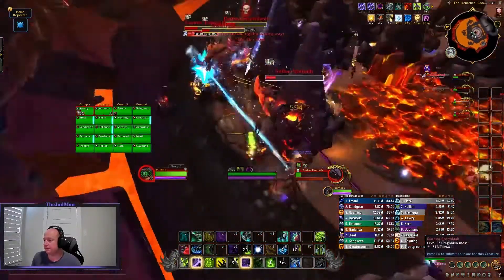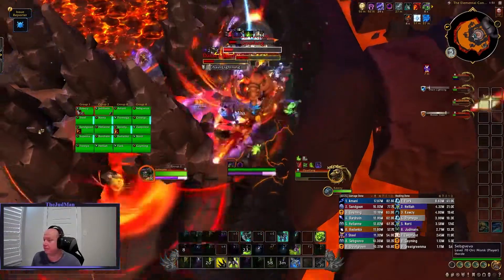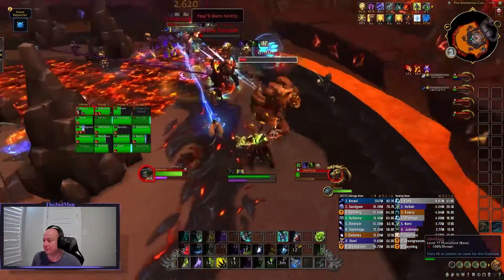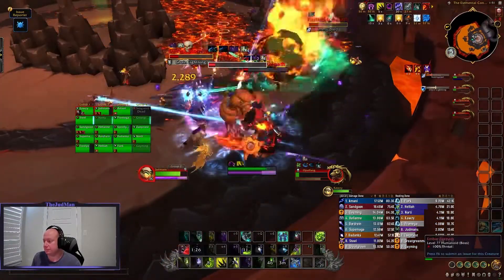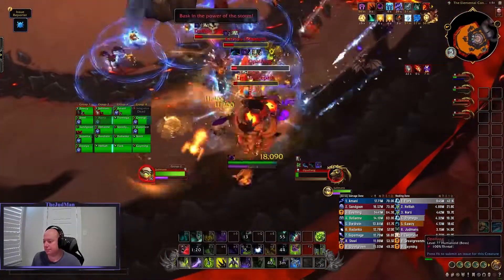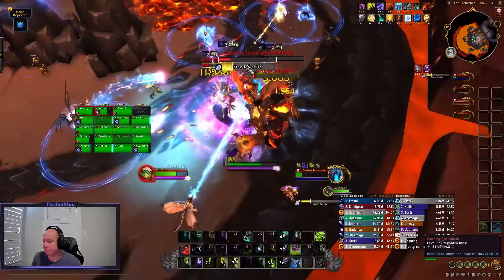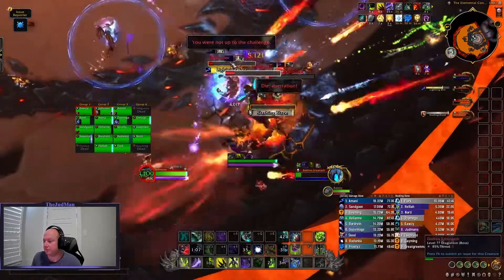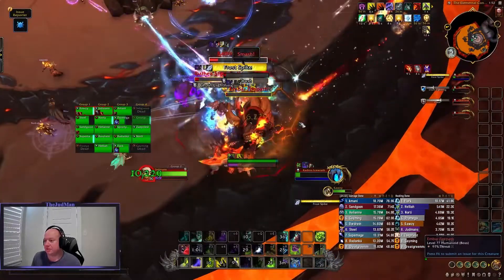During testing on normal difficulty we did have some issues, likely because of the overlaps — we were pugging quite a bit too, but it seemed tuned up quite a bit on normal. We had a different group for heroic and didn't struggle much with it. On normal, you can actually stack the axes when they go out so two people can soak them together. If you're struggling, increasing your raid size a little bit might help with those soaks.